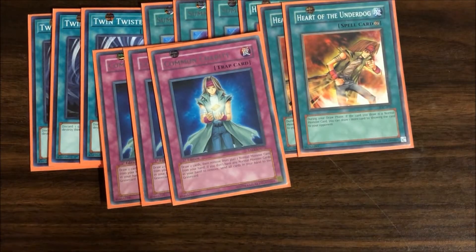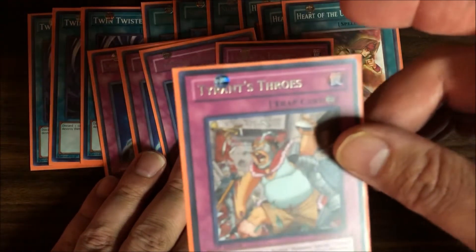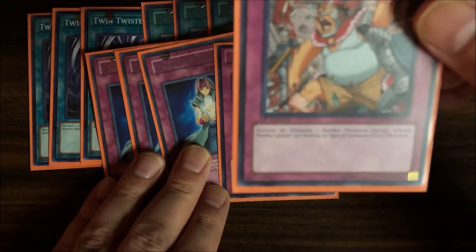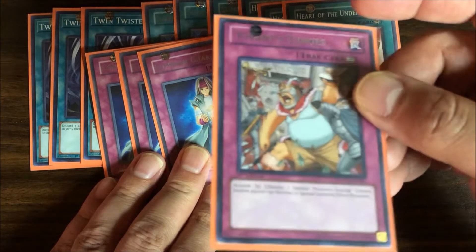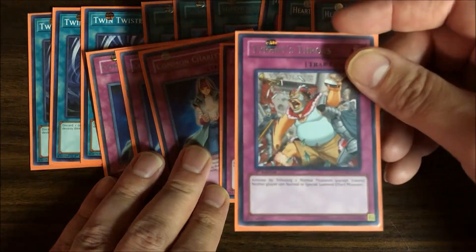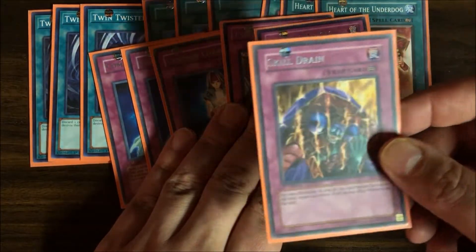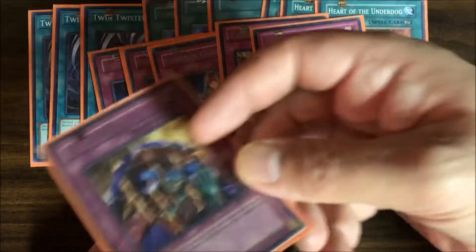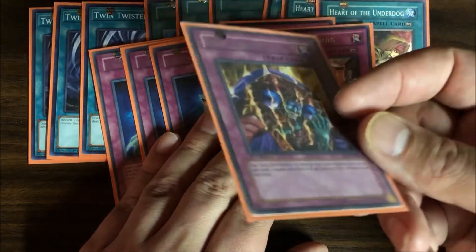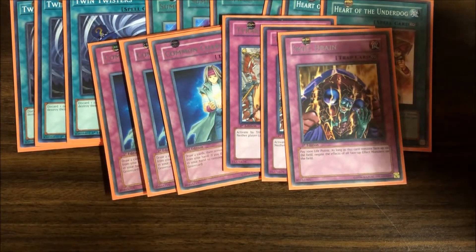The next card is Tyrant's Throne — activate by tributing two normal monsters except tokens, and neither player can normal or special summon effect monsters. If you get this off early enough you can really disrupt your opponent; unless they're playing normal monsters themselves, they're basically stuck. Instead of playing three of those I decided to also use Skill Drain, because Skill Drain really doesn't do anything to this deck since all your monsters are normal monsters with no effects. If you ever needed to you can get rid of it with Twin Twisters anyway.